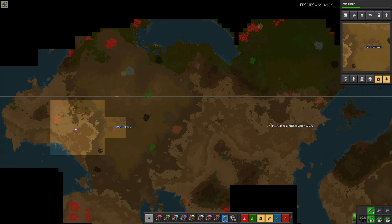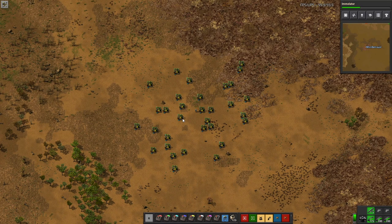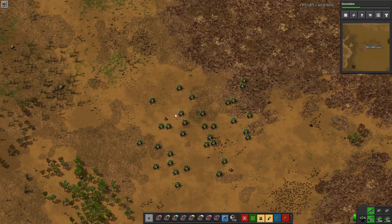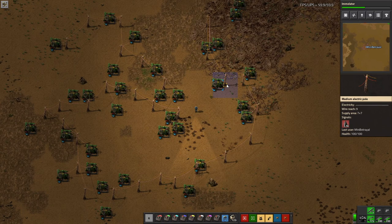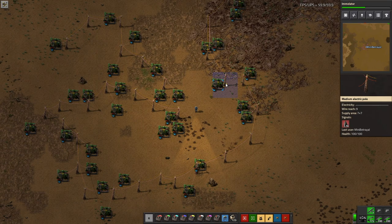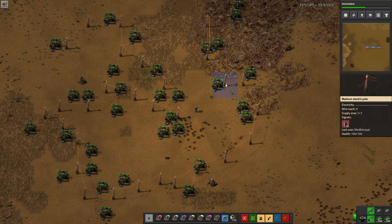Should I grab that lot as well? Anyway, what does that say - expected 221 per second just for that one. So just by hooking all of these up to a circuit network it lets me see the expected oil per second that I will get, and it looks like it comes out to about three and a half thousand per second. Now a pipe can in theory have six thousand per second put through it, but that is just for a pipe of length one, so I may want to split this up into several sections.